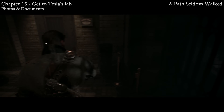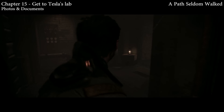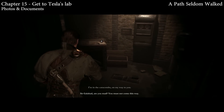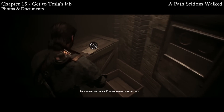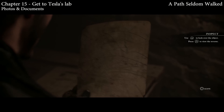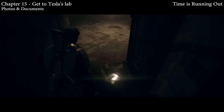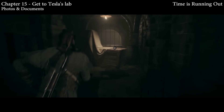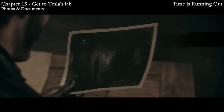Moving on to chapter fifteen, going to Tesla's lab. You come to a door, open it up, and you're supposed to follow the path to the right — but instead turn just to your left and you will spot a document right here on the corner: 'Are you mad? You must not come this way.' Then we're going to have one final photo a little bit later. You're going to go through what looks like a maze but is really pretty linear, and you'll come to an area with an exit blocked by planks. Instead of busting those down, go down the right path and pick up your final photo. Thanks for watching — please like, comment, and subscribe.